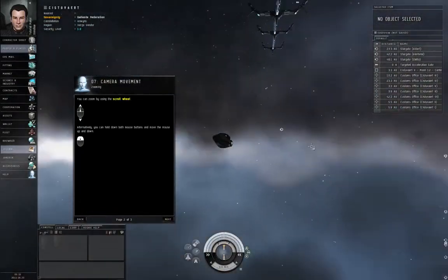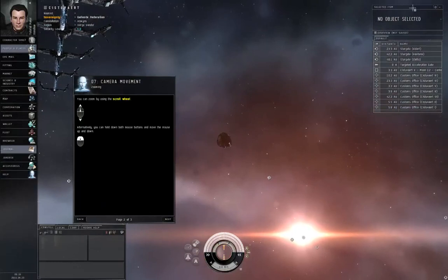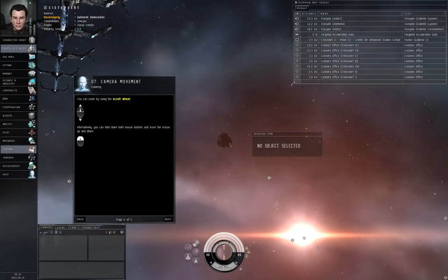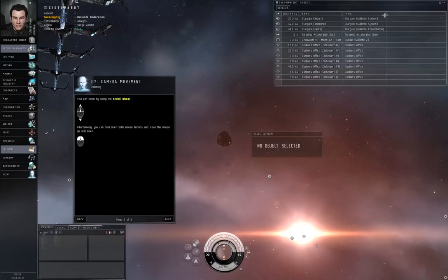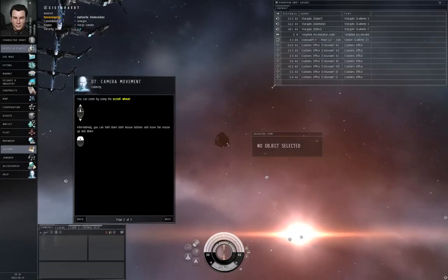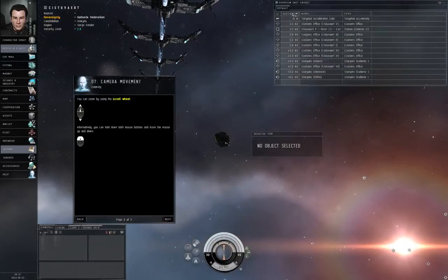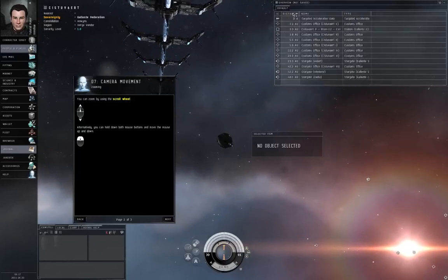Turning the camera and zooming in and out is one way to be aware of your surroundings, but another way is the overview, which is going to be very important whenever you are in space. Let's left-click and drag the selected item box out of the way — I like to put the overview in the upper right corner. Let's make it big, and make the name column a little bit shorter. The overview is your main method of being aware of entities around you. You can sort it — right now it's sorted by icon. You can left-click a column header to sort by distance, name, or type alphabetically. I usually keep it sorted by distance.